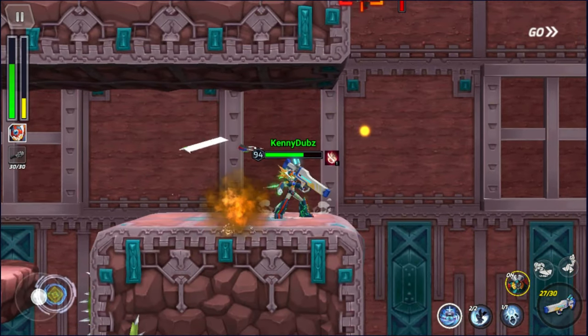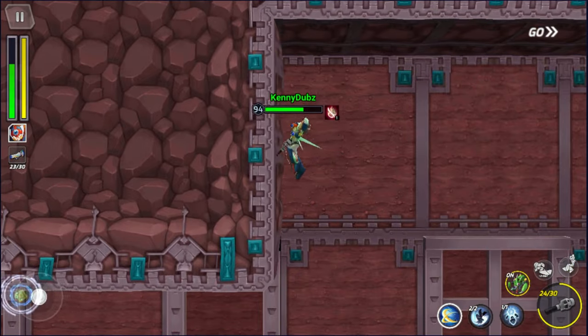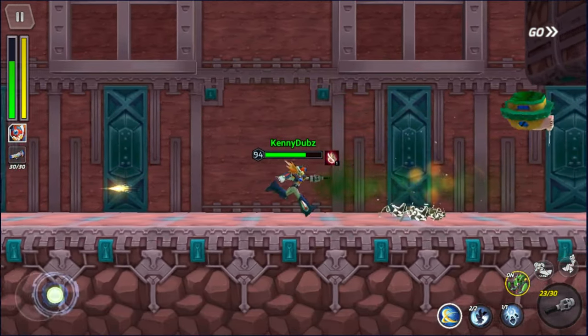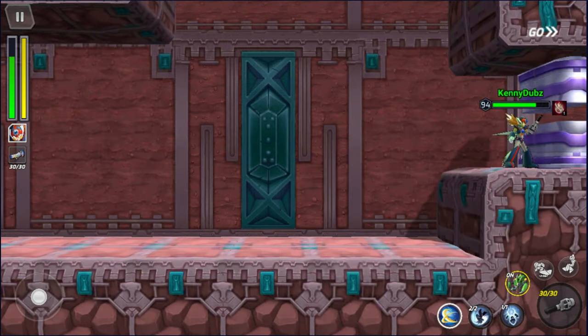After that, the next hidden element is in the room just past this one. Head all the way to the right-hand side toward a little dead end, and dash past the can — acting as if you're kicking it once again — to get the next hidden element.